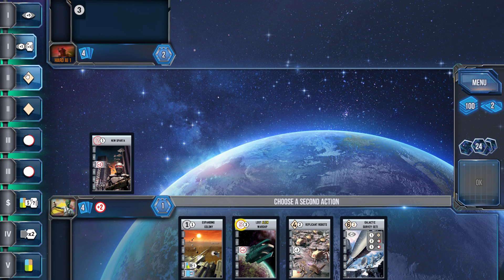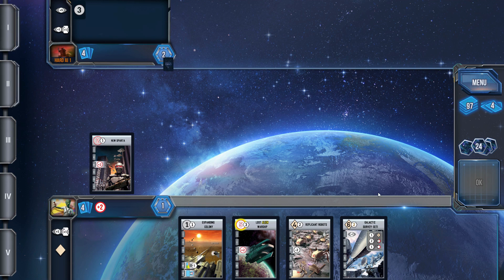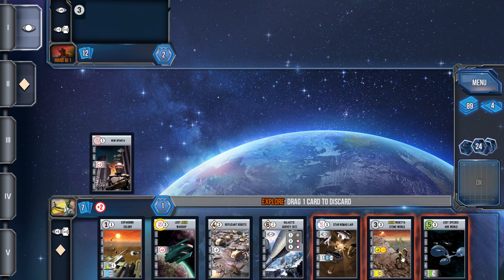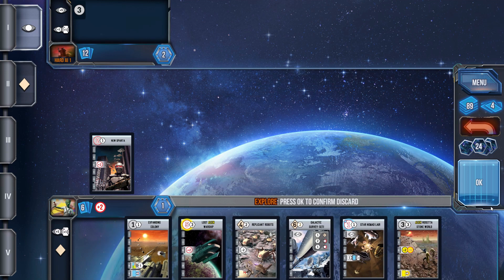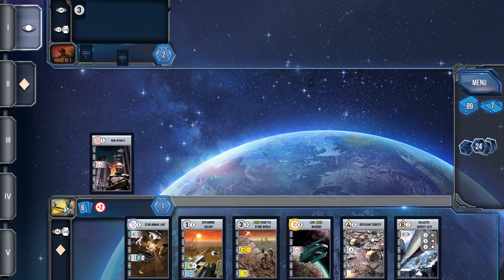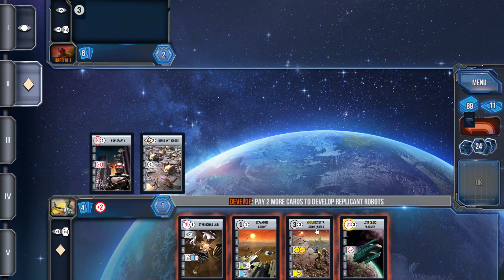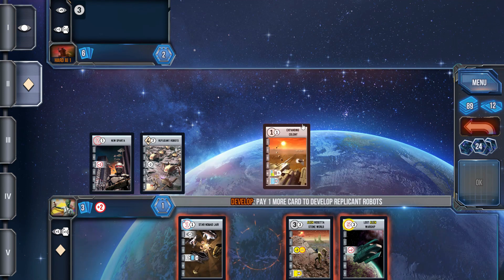I started out with New Sparta — of course it's two military points and pretty solid. I had a lot in hand: the Lost Alien Warship and Replicant War Robots that I was looking to get on the board. Replicant War Robots could actually lead to other potential avenues of laying down colonies that were non-military. I did a draw and picked up enough cards to be able to lay down Replicant Robots.